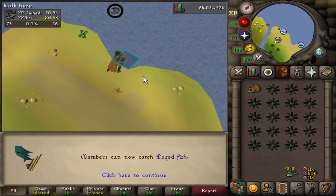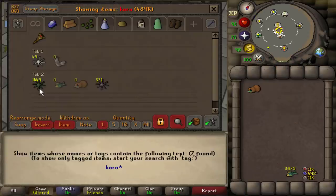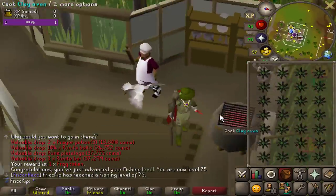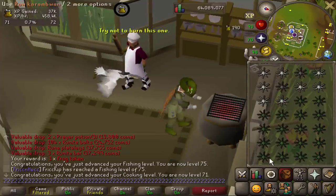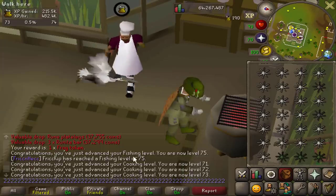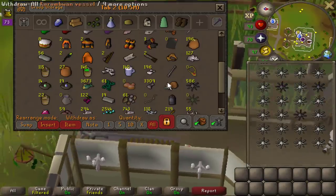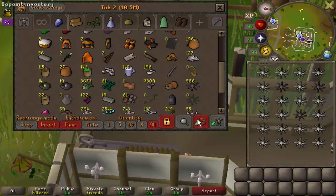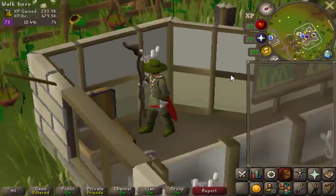Level 75 Fishing. I think that's enough Karambwans now — it's been like over two hours of fishing and we have over 1,400 raw Karambwans. Cooking Gauntlets do not work with Karambwans, so no Cooking Gauntlets for me, but I will be trying to one-tick these to get done as fast as possible. Just got 71 Cooking, there's 72 Cooking, just missed 73 there. And that is all the Karambwans cooked — well, some are burnt — but we averaged over 480k Cooking XP per hour. It took about half an hour and we properly cooked over 1,200.